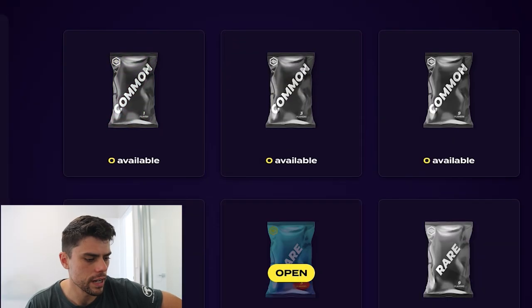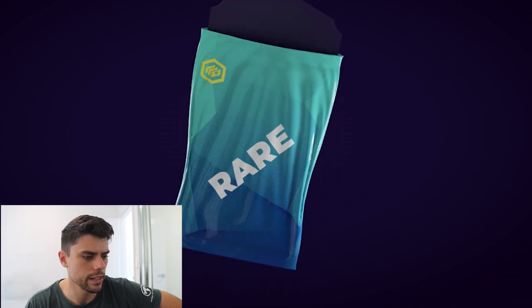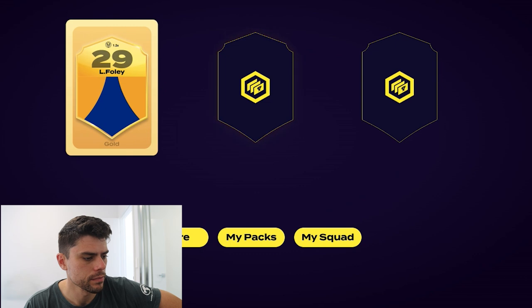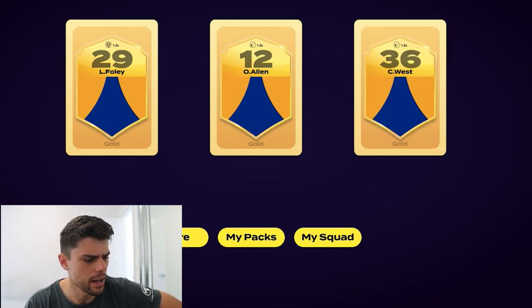Now the rare pack - I think there are three players in these. Three rare players - let's have a flip. Luke Foley - oh dear, he's unlikely to get too many more games. Oscar Allen - here we go! Being an Eagles fan that's a doozy - and that's a multiplier of 1.2! Then Connor West. Interesting that they were all Eagles. I'm pretty happy with that Oscar Allen pick in particular.